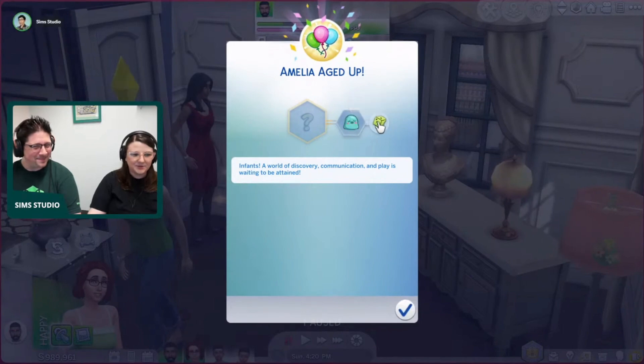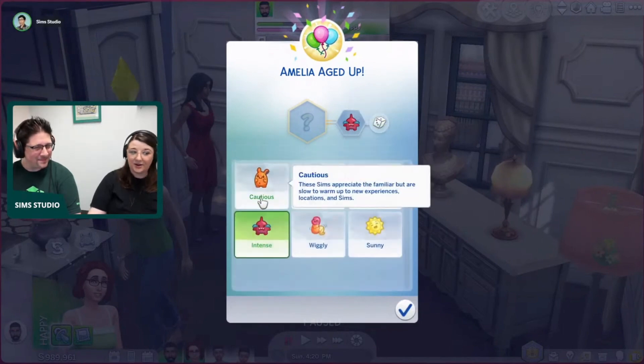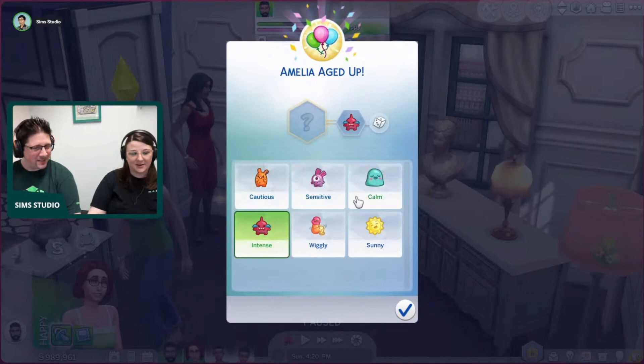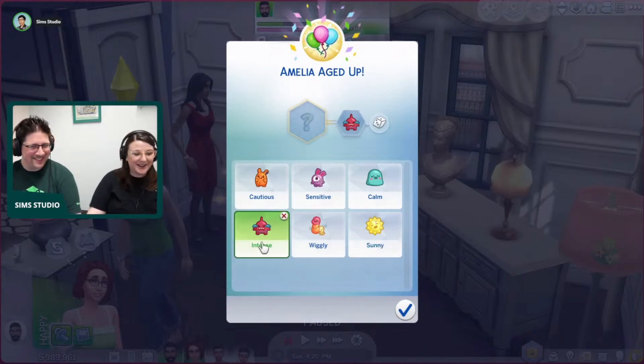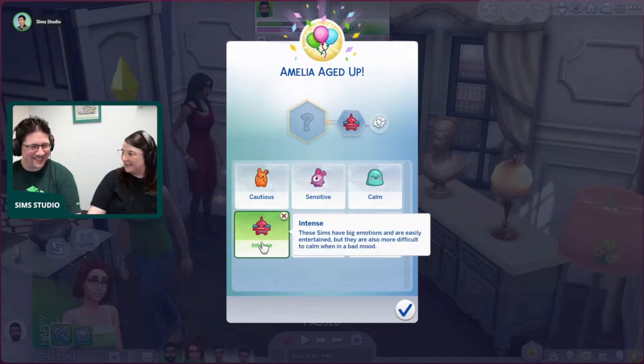Infants actually have six brand new traits that you can choose from: cautious, sensitive, intense, wiggly, sunny, and calm. I think the little icons are so cute too. So that's another really cool perk that this brand new infant update has, being able to pick brand new unique traits.